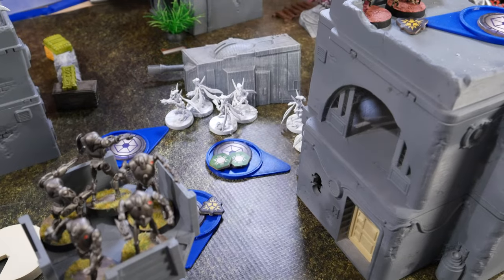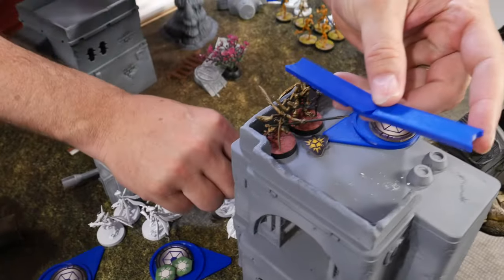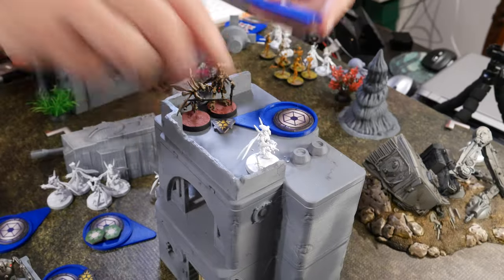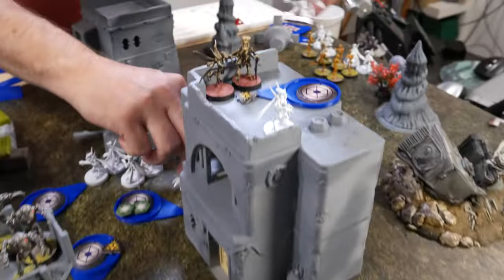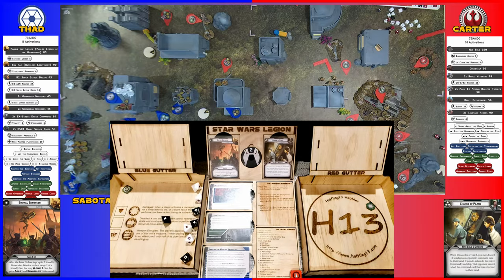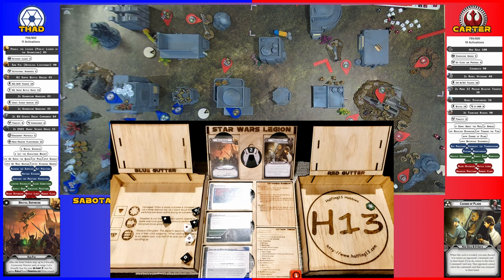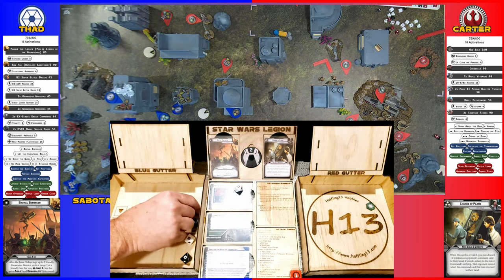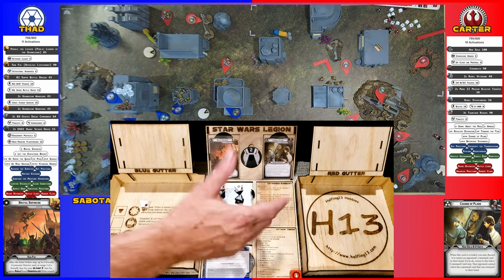I pulled my last troop choice - this squad is going to do their free jump up to here, so they'll be up on this edge, which gives them range two. Then they'll take an aim and fire. He's going to die maybe. That was a crit - four crits and three hits.